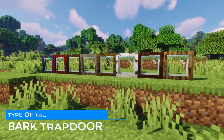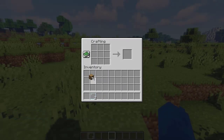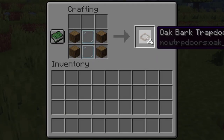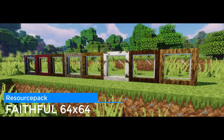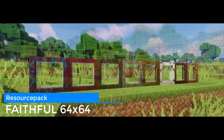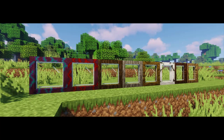...compatible trapdoor: the Bark Trapdoor. You can craft them very easily, just like this. I wanted to make at least one variation of these so it can work with the resource pack that you are using. If you'd like to have more resource pack compatible trapdoors, just let me know in the comment section.